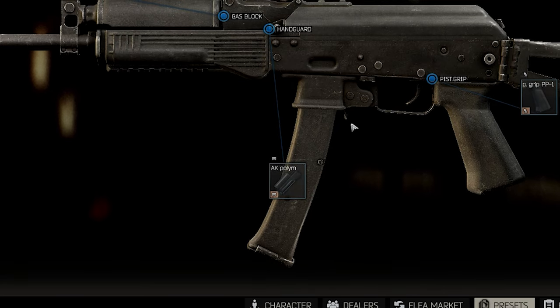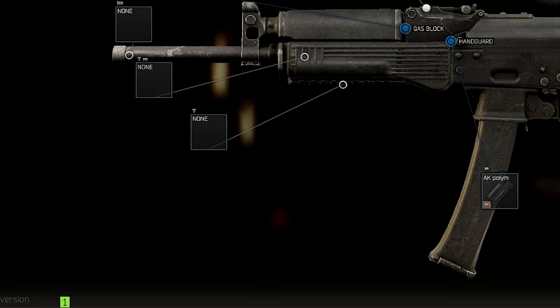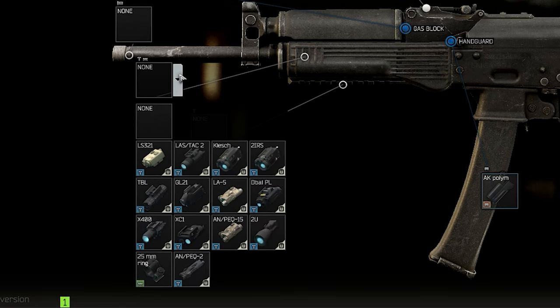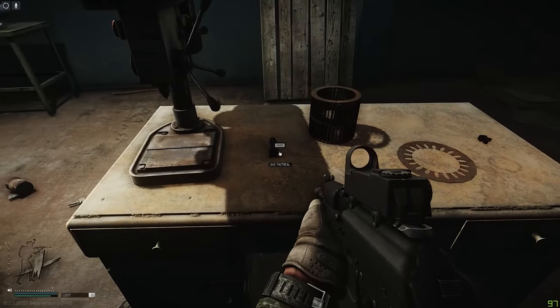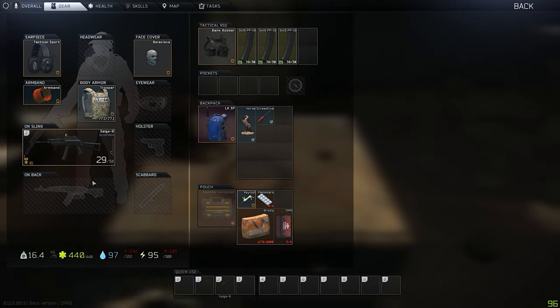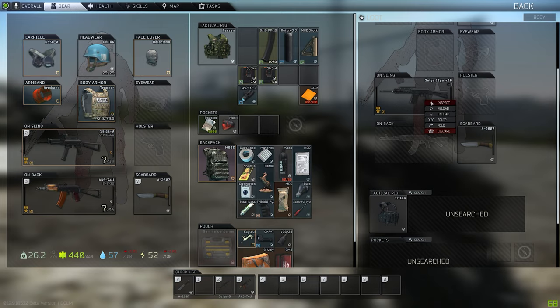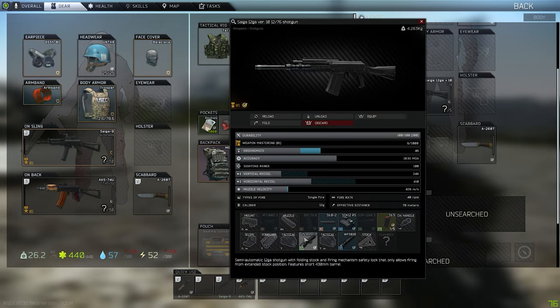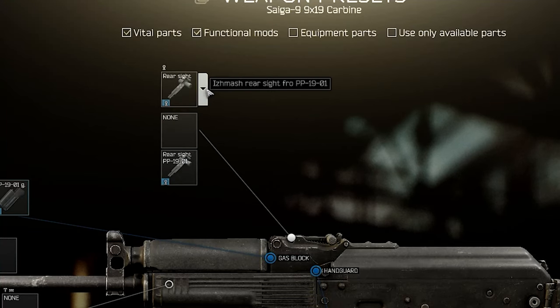Just use the AK polymer. This allows you to add one tactical device and one handguard. And even though you don't need them for the ultimate budget build, still use it — because if you find something in raid you can mount it instantly, which saves you space in your backpack and makes your gun better on the run.